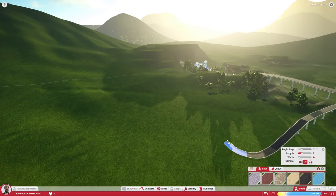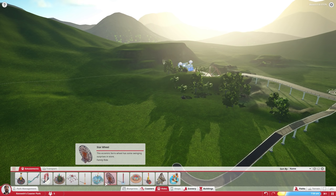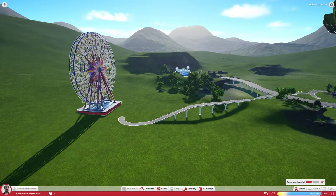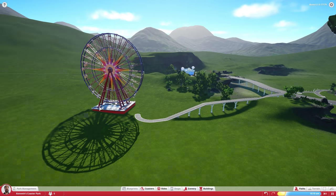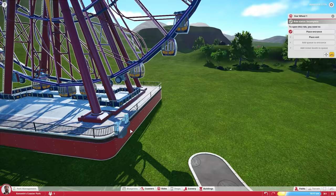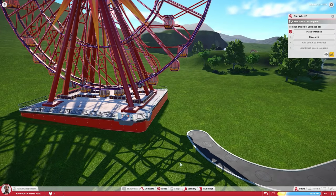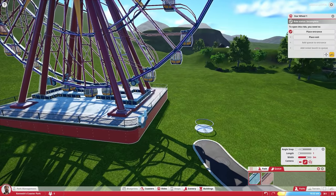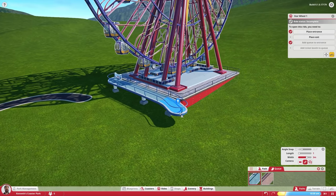Let's start off with a simple ride. Every place needs a ferris wheel — that's just the rules. It's not the funnest ride, but everybody likes to go on a ferris wheel. I actually want this to be seen from the front entrance, so we're going to put it on a side view here. You can rotate it. Let's place the entrance, do a queue line all the way up to it, and place the exit on this side as well. This game just feels great already!